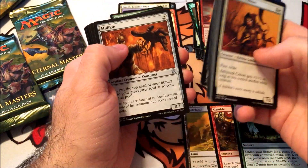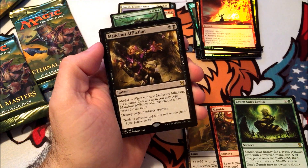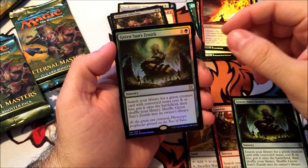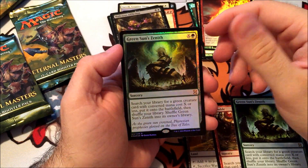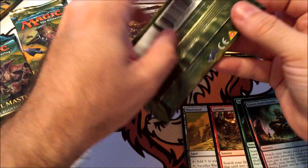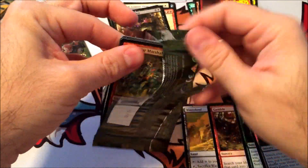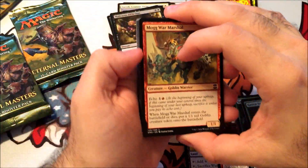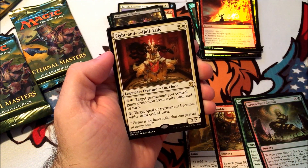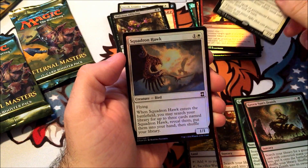All right, next pack: Malicious Affliction, and a Foil Green Sun's Zenith — nice! Next pack: Eight-and-a-Half-Tails, and a Squadron Hawk.